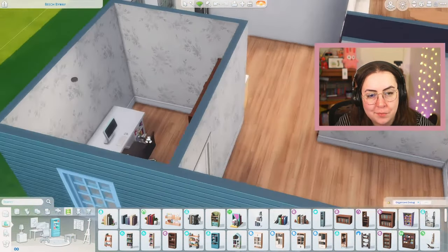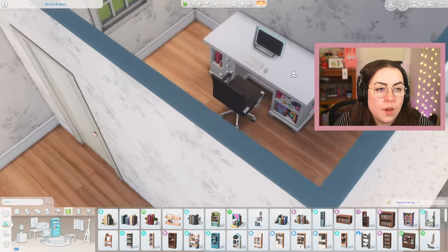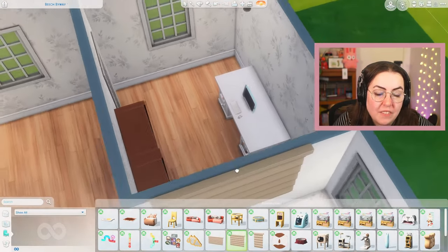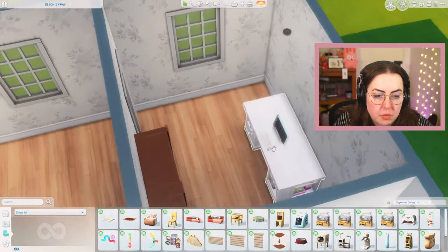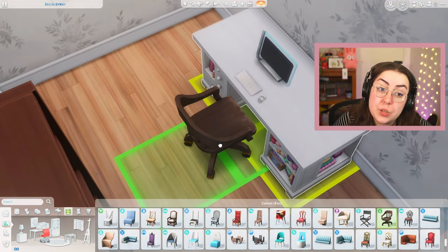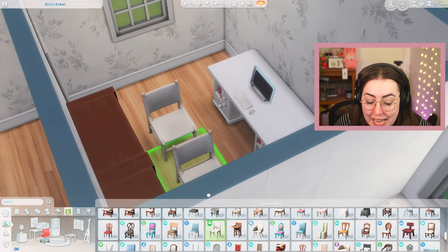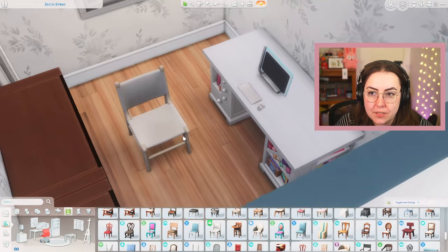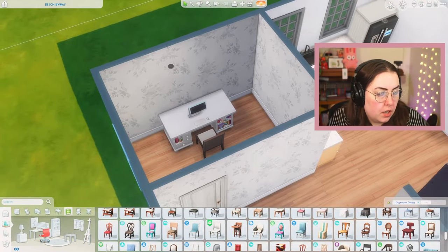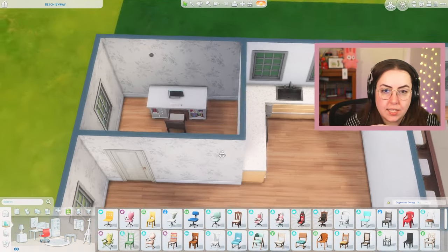The nice thing is we can change our swatches so they don't look identical. So that's bare bones for our office — Book Nook, Get to Work, and Knitting. Wait, I have a Get to Work computer and chair — I need a different chair. My First Pet Stuff has really good curtains actually, so I'm going to not use it here. Could use Outdoor Retreat, Crystal Creations — Dine Out? I'm changing my method a little bit: I can just select everything here and uncheck the packs I've used, so now it's just sorting by things I can actually use. So for our entryway, it's going to be kind of a mishmash of what we can still use.